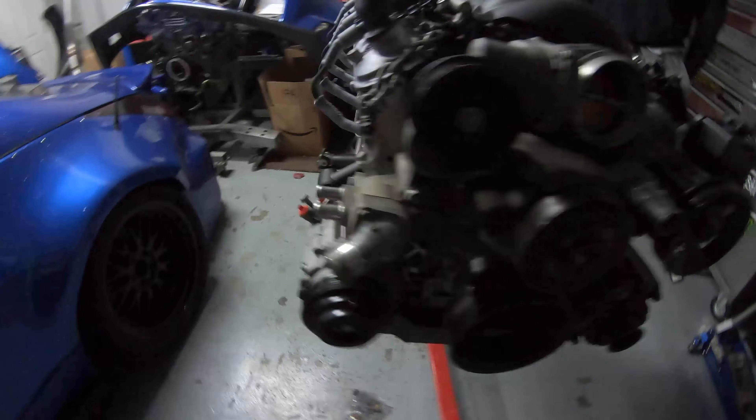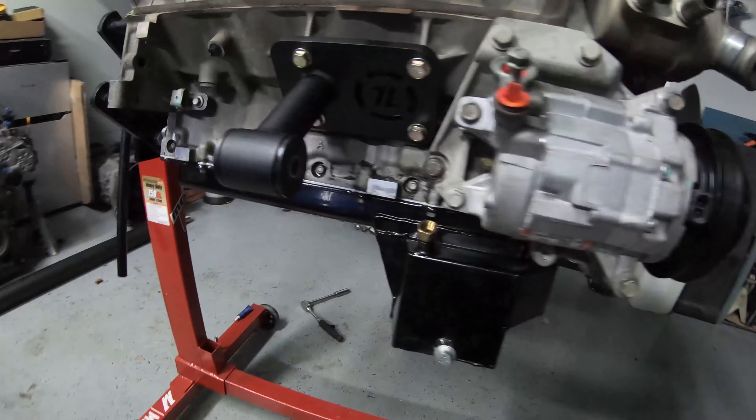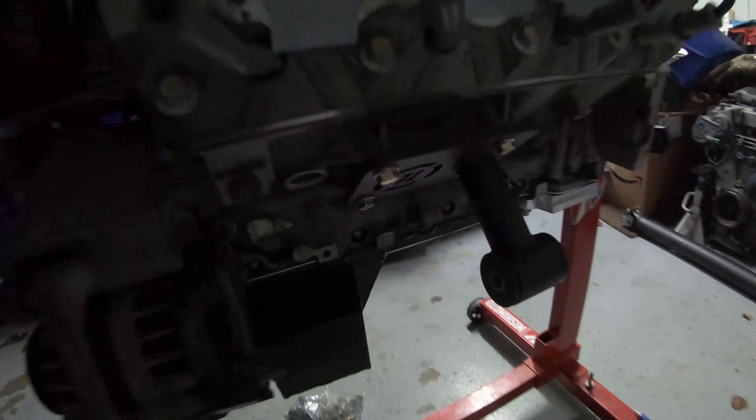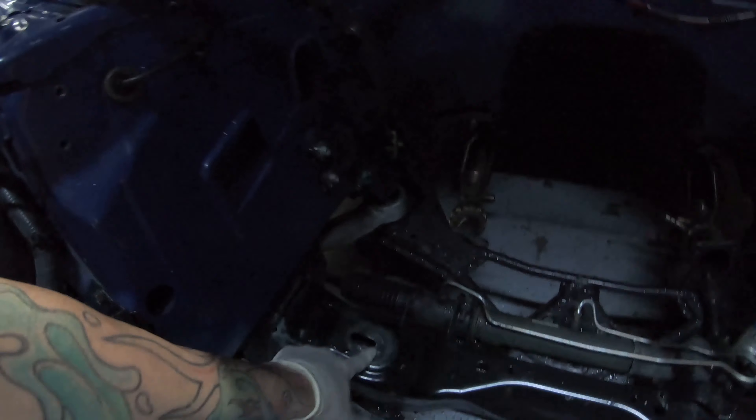We got the mounts on — they look pretty beefy on both sides. We need to put the C-clamps on the subframe but we're going to leave them loose. They can slide side to side so we'll be able to make sure the engine sits in nice and flat. We'll level it out and go from there.